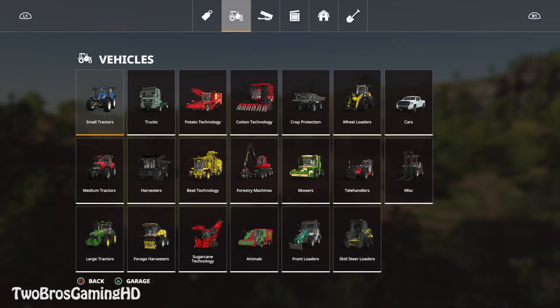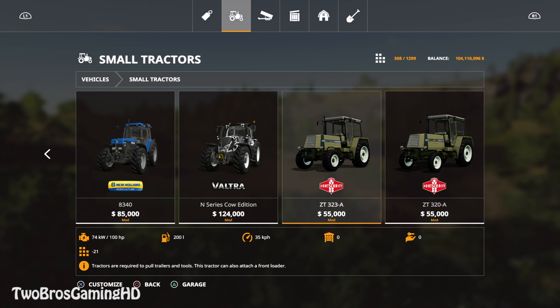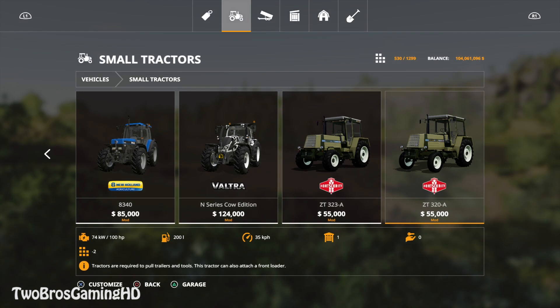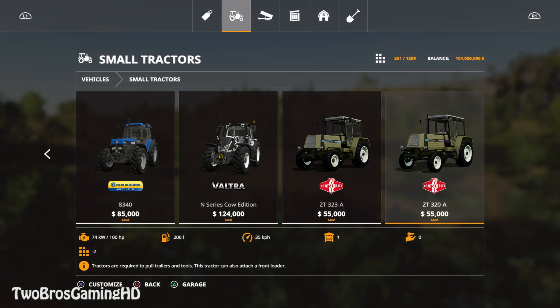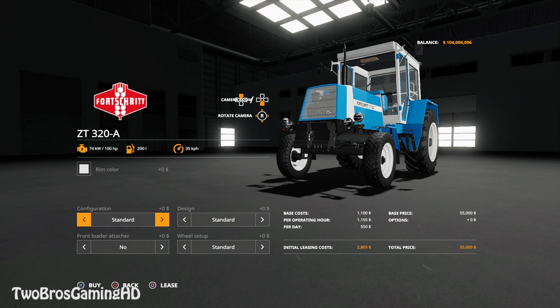We're back in the very important map. We should be able to go ahead and buy the tractors, which are probably going to be in the area of small tractors. Right here we have the CT 323 and the CT 320A. We're going to go ahead and buy one of each — standard — and change the rim color to CT brown.